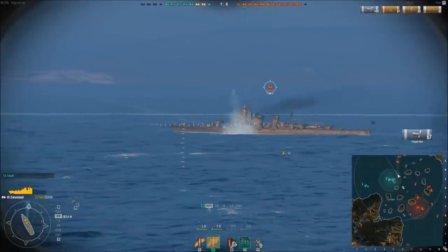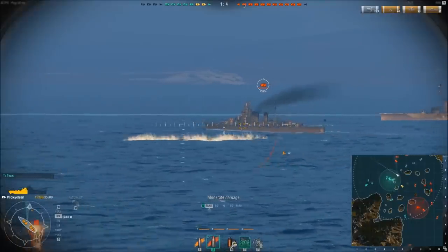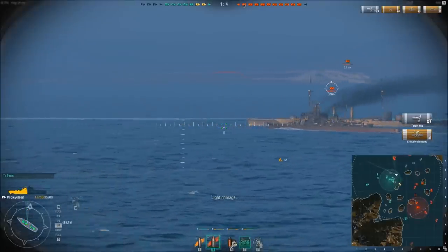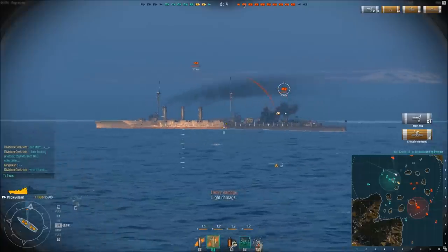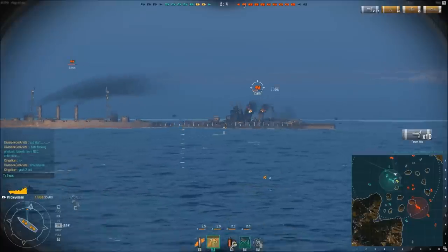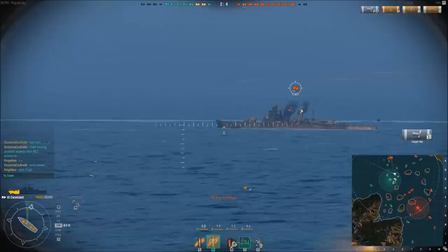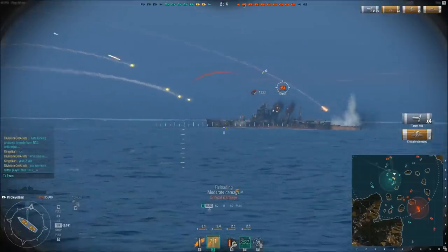I spot a new target and throw my rudder hard to port, trying to get more guns on it. A couple of torpedoes in the water — I slow down to avoid those, though I'm not sure they were aimed for me. Nice amount of damage and I critically damage a turret, then knock out his propulsion. These Japanese cruisers are really not that heavily armored — 7,000 damage. Good thing he's not going for me, he's interested in someone else. There seems to be another cruiser or battleship off my port side.